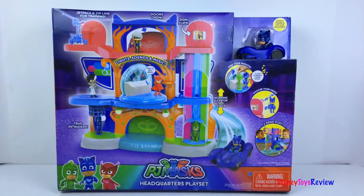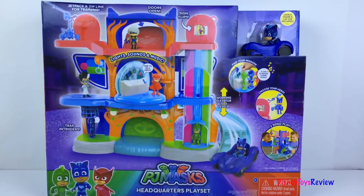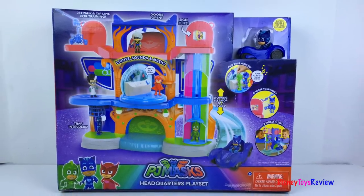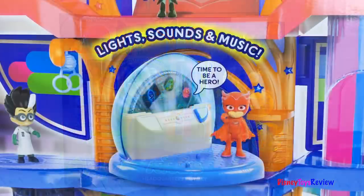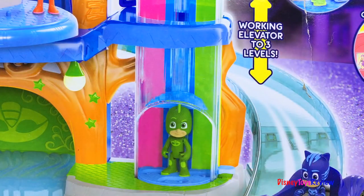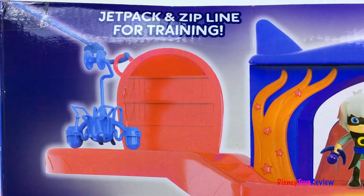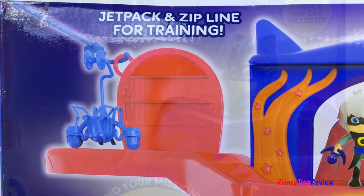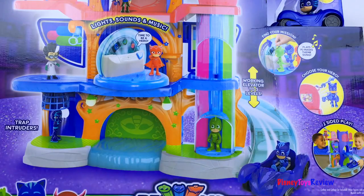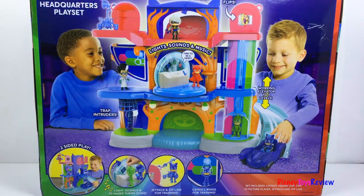Hi guys, Disney Toys Review here. Today we're unboxing the PJ Masks Headquarters playset. Wow, this looks like it's going to be a really fun set. There's lights and sounds and music. It's got a working elevator that goes to all three levels. It's got a jetpack and a zipline for training. There's a Catboy figure and a cat car included. It plays the PJ Masks theme song. Let's check it out.